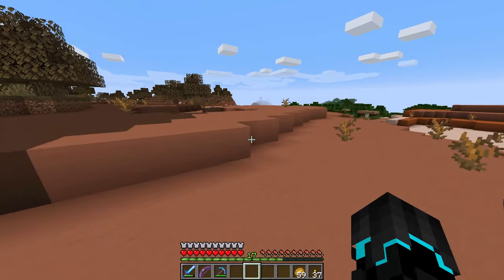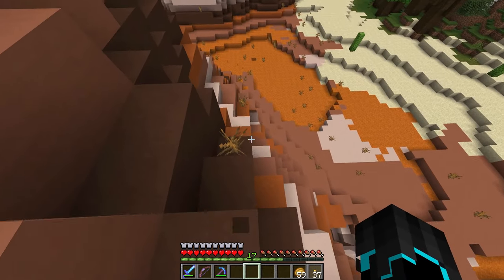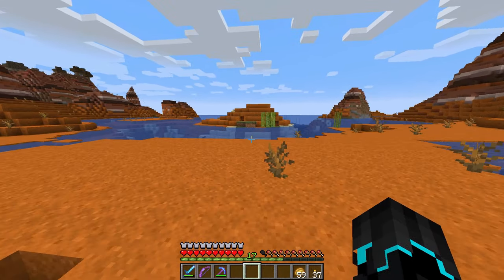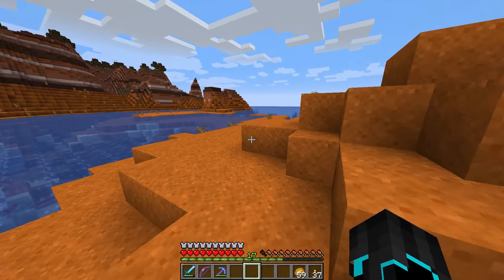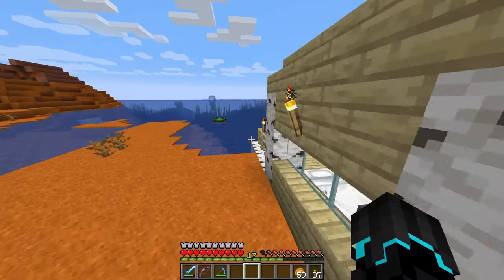That is basically what we will be doing today. There is a village very close to home — we will be going over there and giving them some jobs, and see what they've got to offer. I also want to make the village grow, so I'll be adding beds as well — which is why I have the white wool. And I have a stack of dark oak planks so I can make doors.